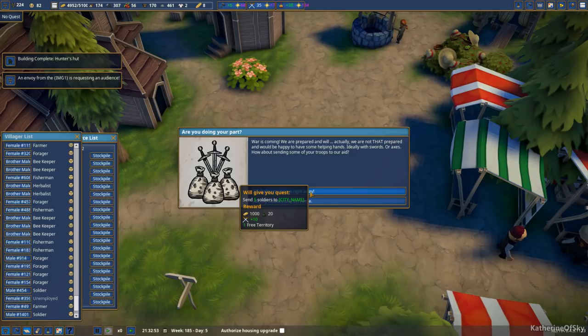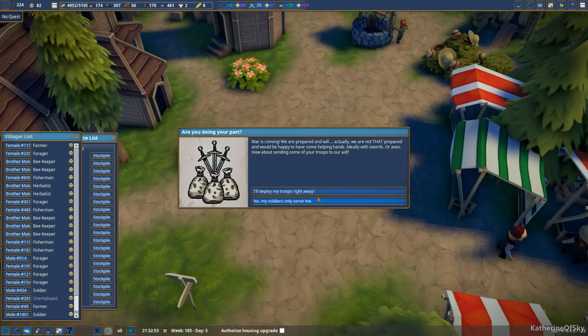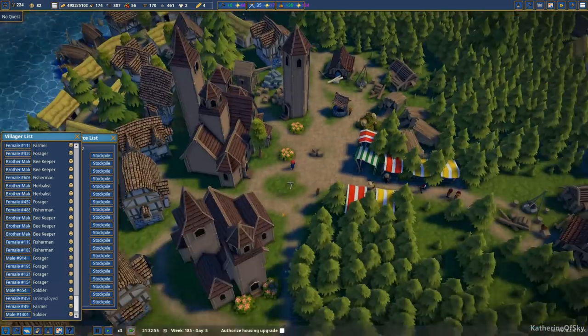Holy fuzzy cats, look at this! So they will give us a thousand butter, twenty wine, and ten points — not splendor, but points — and one free territory. This is another way to get stuff. However, we don't care about free territory because we have nearly five thousand butter. We could buy ten territories, but we'd have to pay taxes on all of them. So no — my soldiers only serve me. Sorry, dude.